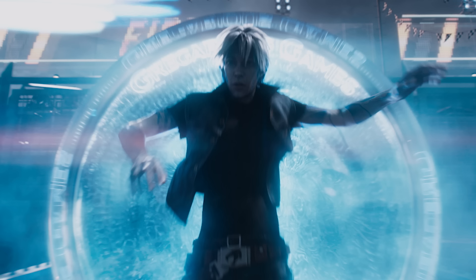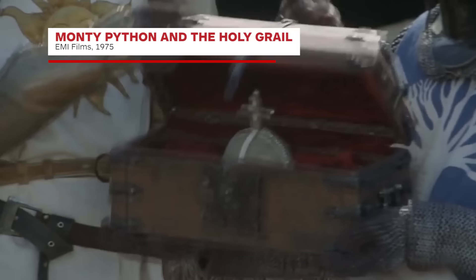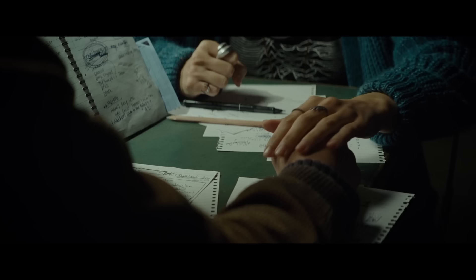Parzival buys a Rubik's Cube called a Zemeckis Cube, an artifact capable of reversing time by one minute. Robert Zemeckis, of course, directed Back to the Future. He also buys the Holy Hand Grenade of Antioch from Monty Python and the Holy Grail. In the real world, Samantha wears a Joy Division shirt.